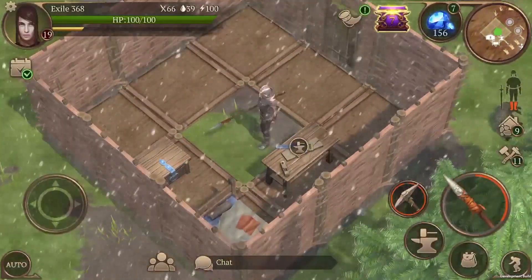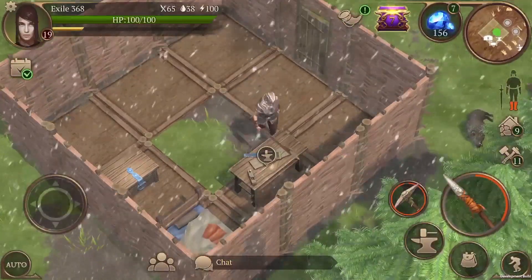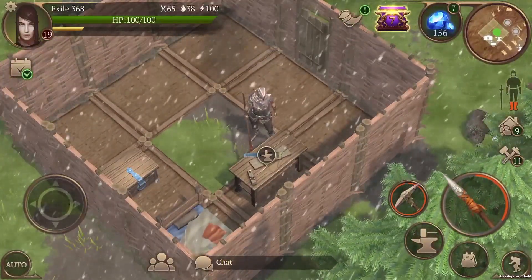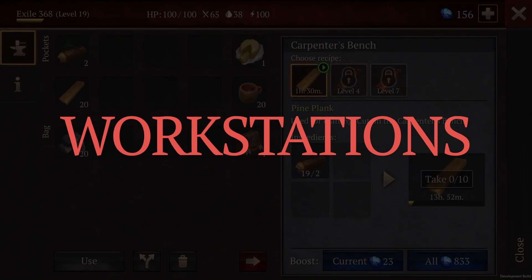Greetings, exiles, and welcome back to our survival guide series. In our previous video, we learned the basics of building and crafting. This means you are ready for the more advanced stuff — this means workstations. Let's break this down.